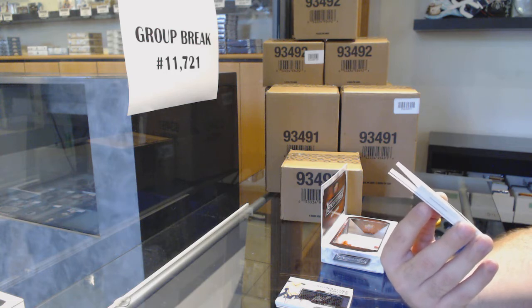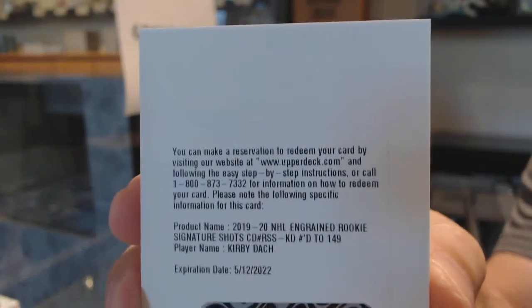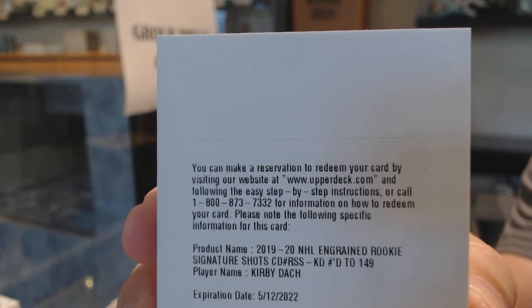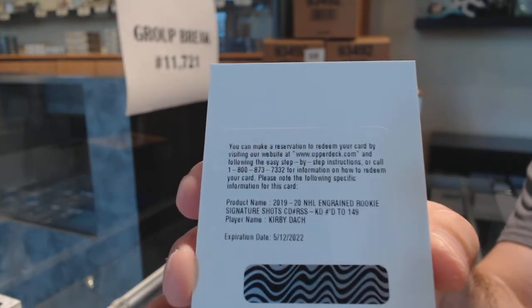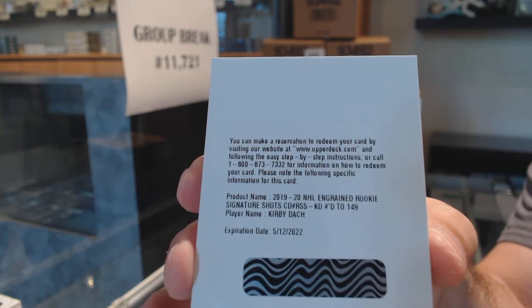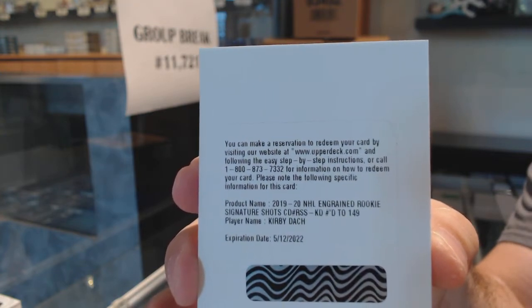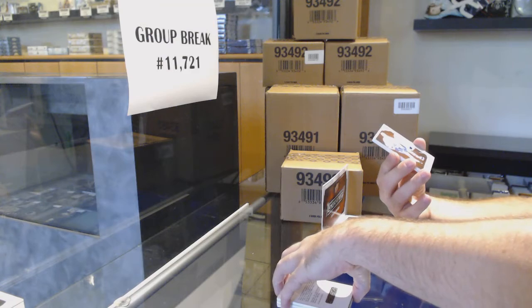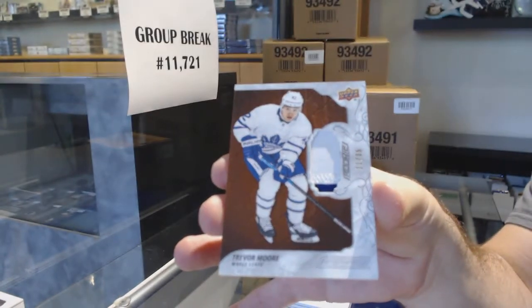For the Chicago Blackhawks — Kirby Dach, 1-49, signature shots. Kirby Dach. Nice. So we had two short prints in this case: Hayden and Kirby. We've got for the Maple Leafs, number 11 of 35 — Trevor Moore. Trevor Moore.